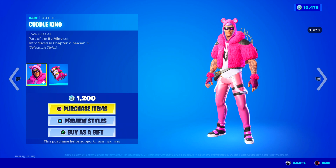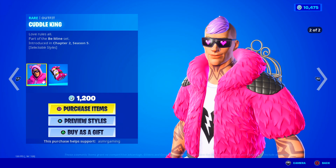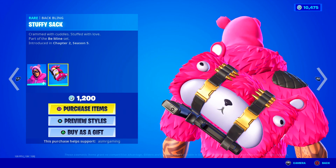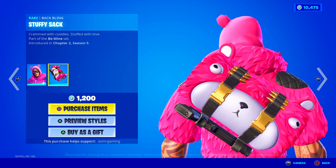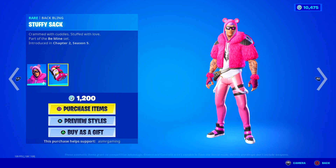Over here we got the Cuddle King skin — love rules all. This is one of those interesting ones; chances are you've never seen anybody using this one. I take it Cuddle King is a big fan of Cuddle Team Leader just because of this outfit. Comes with a Stuffy Sack back bling — crammed with cuddles, stuffed with love. What in the world is going on with that pillow? Interesting outfit, that's all I'm gonna say.